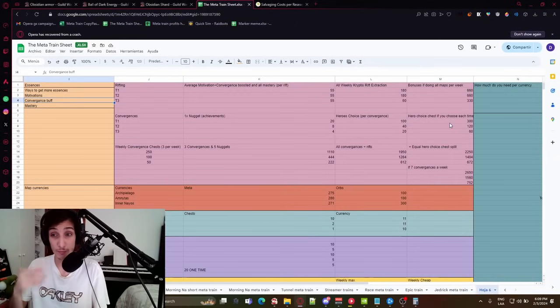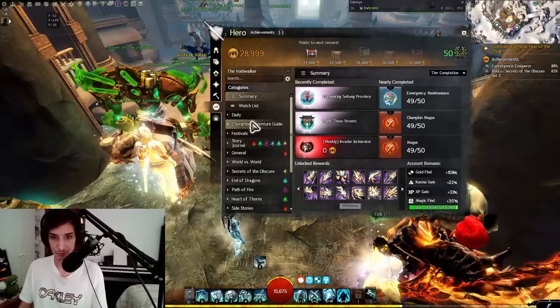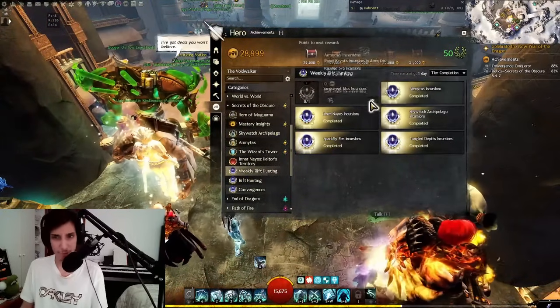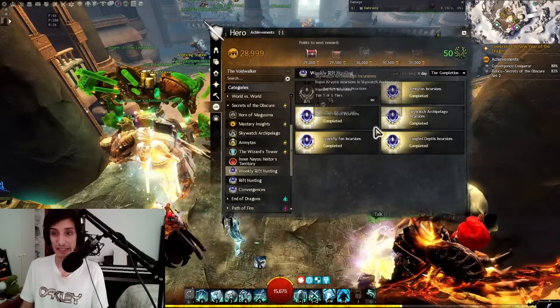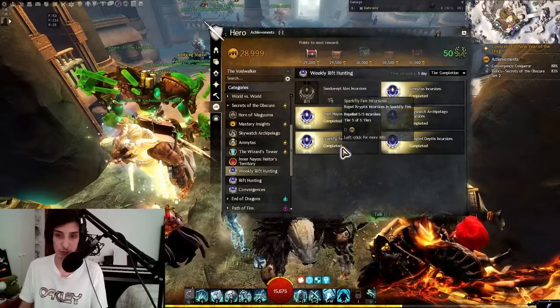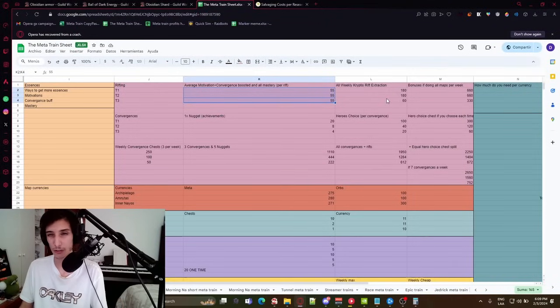If you don't want to buy them and want to farm them yourself, in terms of rifts you get 55 per rift. You also want to do your weekly cryptus rift extractions. Go to Achievements, then Secrets of the Obscure, then Weekly Rift Hunting. There are achievements every week from different zones — Amnytas, Skywatch, and Inner Nayos rotate weekly. Each extraction gives you around 5, 5, and 2 of each tier. If you get all 36 weekly rift extractions, you get 180 Tier 1, 180 Tier 2, and 60 Tier 3 every week.